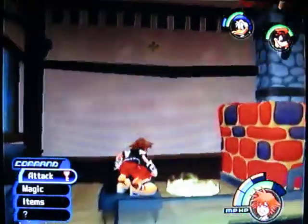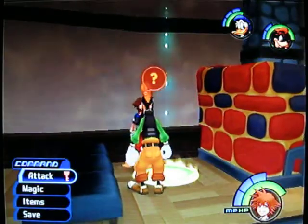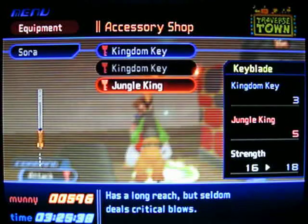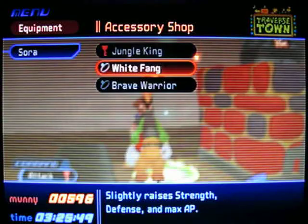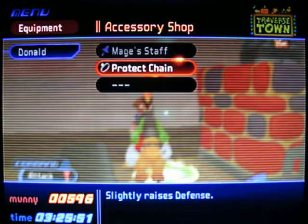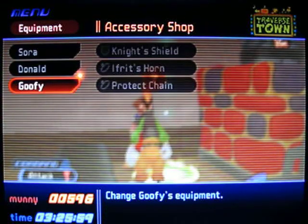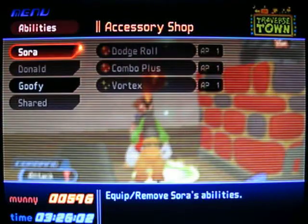Yeah, I can't wait to hear how my voice sounds doing that. Let's see if we learned any new abilities. Oh yes, we can equip our new Jungle King keyblade. Has long reach, but seldom deals critical blows. That's okay, because the strength is increased overall by two points, so we'll keep that. Let's see if we're gonna give Donald a fire ring. Protects against fire damage by 20% and raises defense. We're good with that.